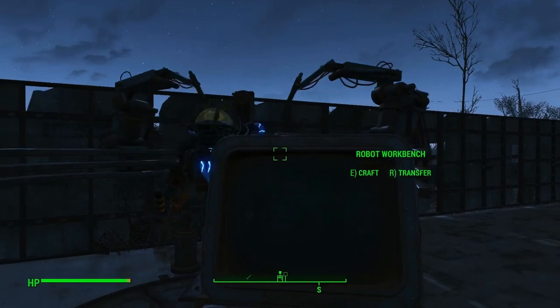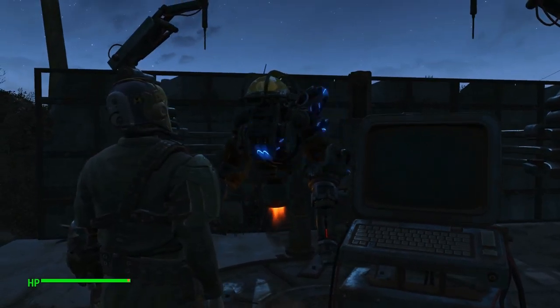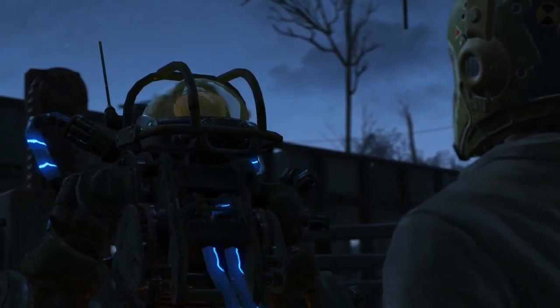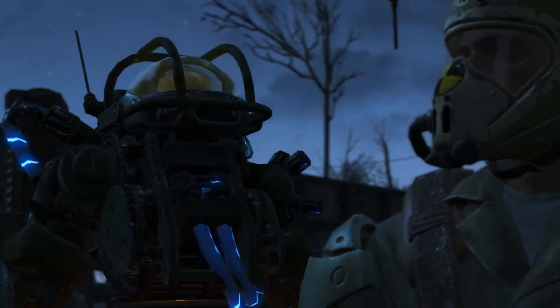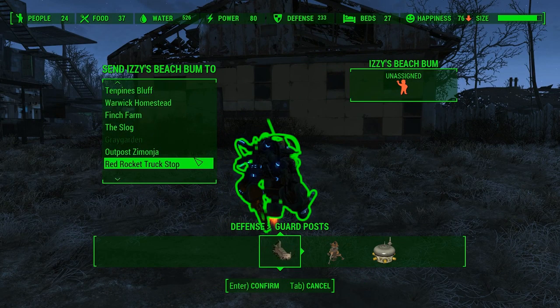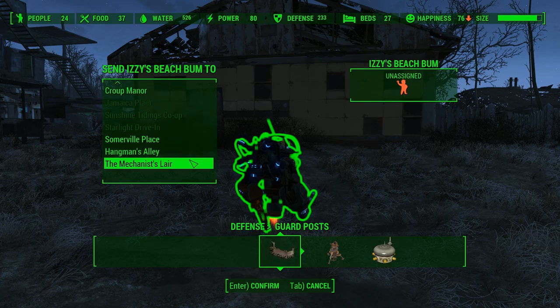Exit the station. This unit is currently in factory default mode. Do you wish to enable this unit's personality subroutine? Yes. Personality subroutine activated. A pleasure to see you again, sir. Are you ready to depart? I'll be back later. He actually turned his back — that was just wrong. Here's what we're going to do: this guy we're going to move to the Mechanist Lair. I want to move him to Nordhagen Beach. Send him to the Mechanist Lair.